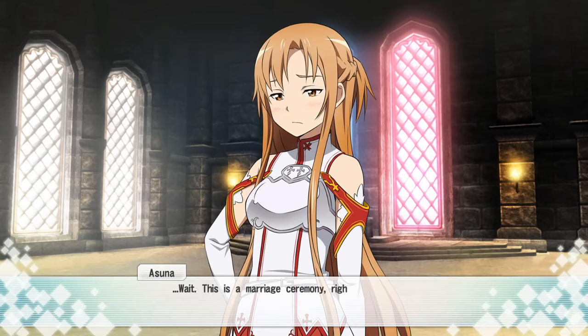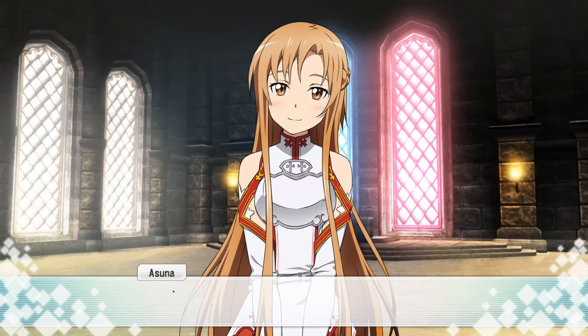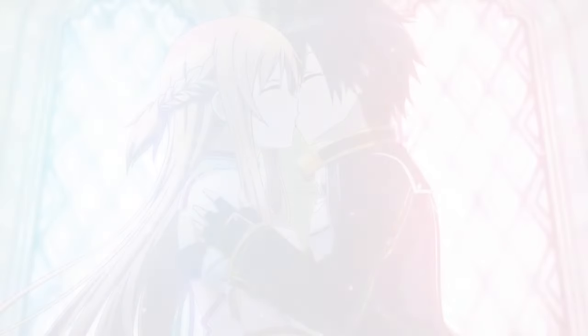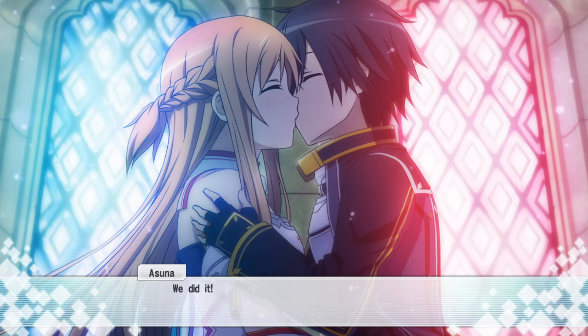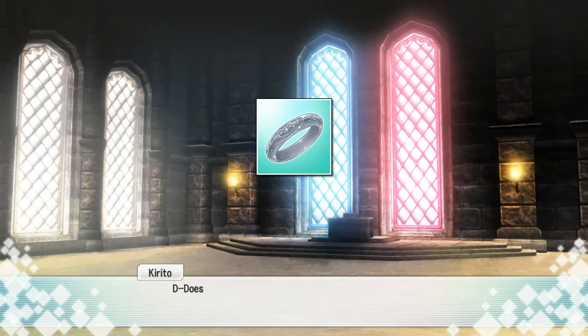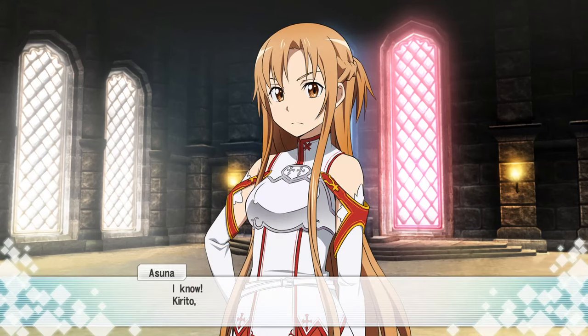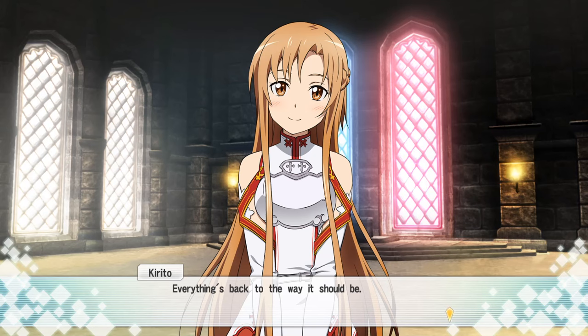Wait — this is a marriage ceremony, right? So if we've sworn our love to one another, isn't there something that usually comes after that? You're right. Okay, Asuna, face this way. Thou hast sworn thy love to one another before God's watchful gaze. We did it. In the name of God, I hereby declare thee husband and wife. May thou never break thy divine oath. Our rings — they're glowing silver. Does that mean it's finally over? Our inventories are back to being shared. Now I can see you on my status screen again. Kirito, you know what this means? Everything's back to the way it should be.